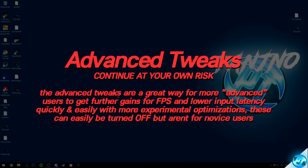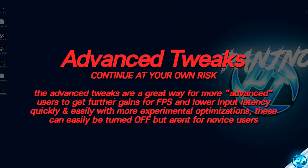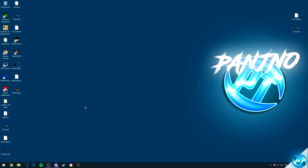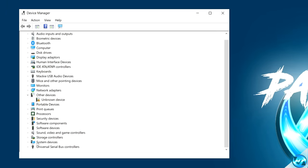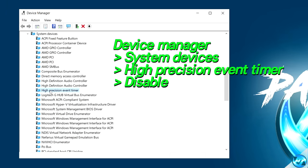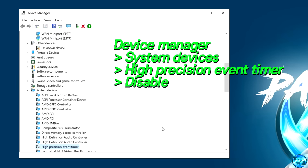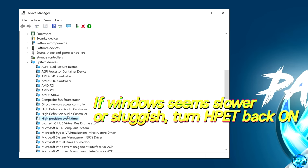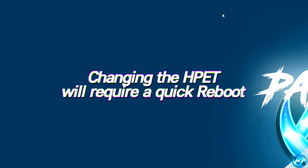For those looking for a further FPS increase, we can now move on to the advanced section of the video, covering a few more advanced tweaks for those looking for serious FPS gains who are more confident with their machines. With this being the advanced section, you will have to continue at your own risk and know how to turn these optimizations off. For the first advanced optimization, navigate to the bottom left-hand side, type in 'device manager', and select Device Manager. Scroll down to the S section for System Devices and find the High Precision Event Timer. Right-click on it and disable this option — this can help reduce input latency in Windows and further improve performance especially in CPU-bound games such as New World. If you notice Windows feels slightly sluggish, simply go back to Device Manager, System Devices, right-click on High Precision Event Timer, and re-enable the device. You will need to restart your system for the change to take effect.